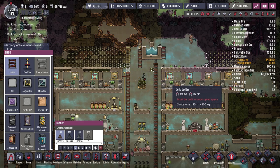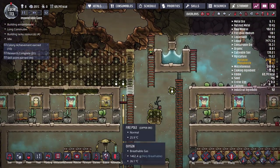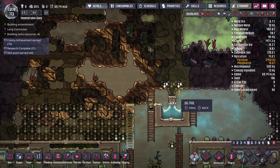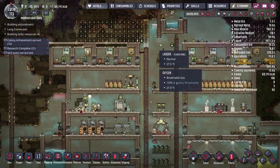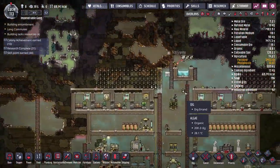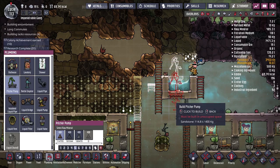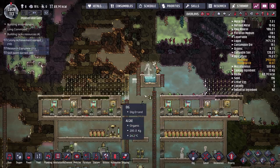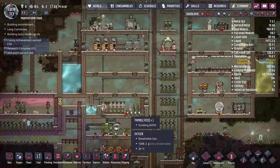We'll continue the ladder up there and get rid of the old one. There's water in there, so we might need a pitcher pump to manually bottle it up and dump it in the nearby body of water. I'll place the pitcher pump there for now and let them pump it out — they can get into both areas so this shouldn't get in the way too much.